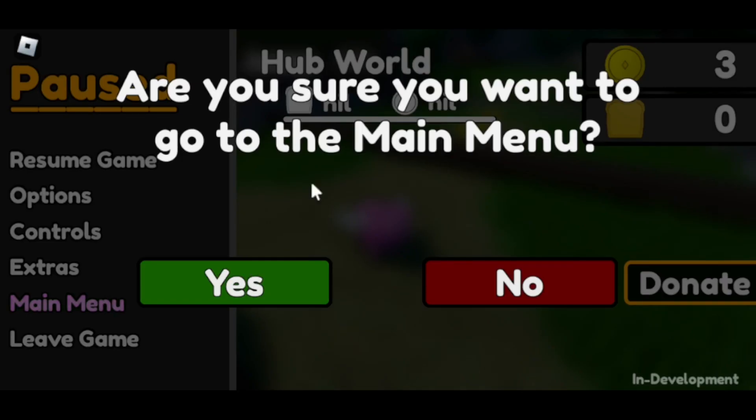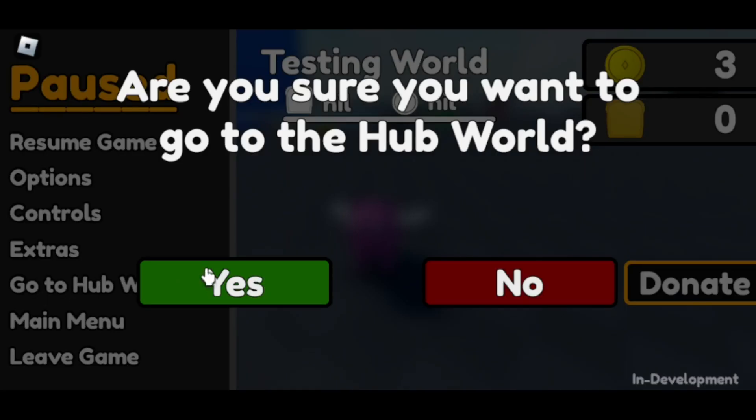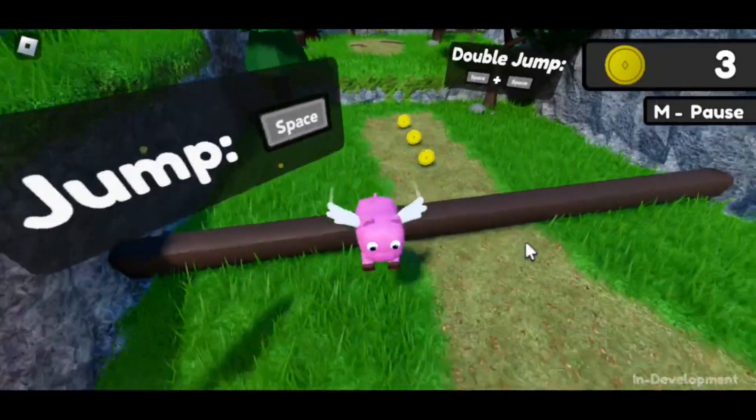I've added an 'are you sure' screen for when the player tries to go to the main menu from the pause menu. I've also added a button in the pause menu that lets you go back to the hub world if you are not in it. When gliding, the character now has some wind effects, done using a beam, which took a while to get working.